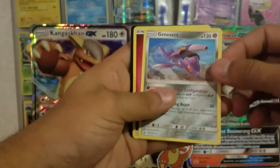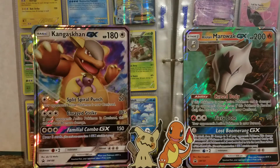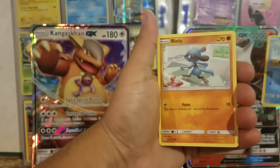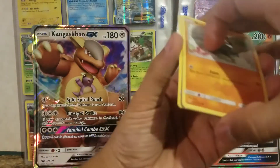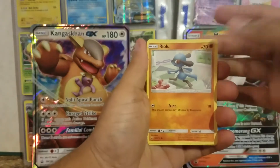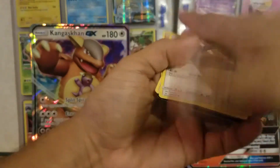First pack — we got a Sandtru, we do get a rare which is a Genesect, and then Fairy Energy. There's only three cards in these. Yeah, that's why they're a dollar. But hopefully maybe we can get something good. We aren't guaranteed any rares or anything in these packs, but you never know — that's why we always open them. Next pack: Riolu, Porygon common, and an Uncommon Fero. So far just one rare.